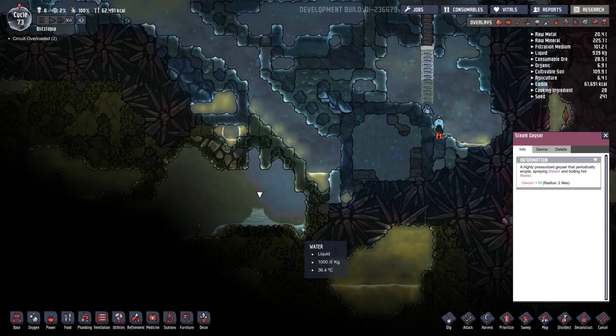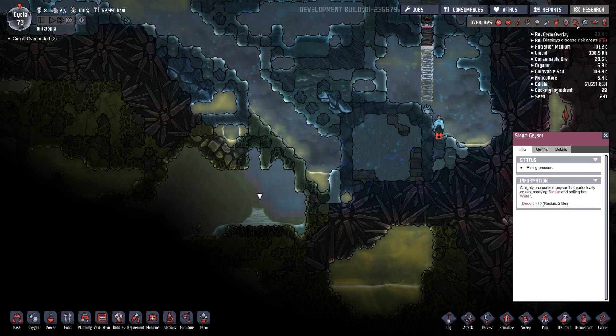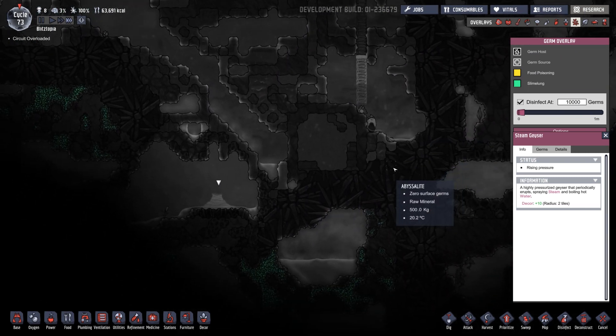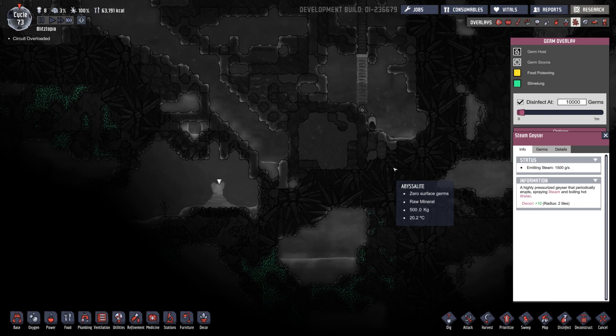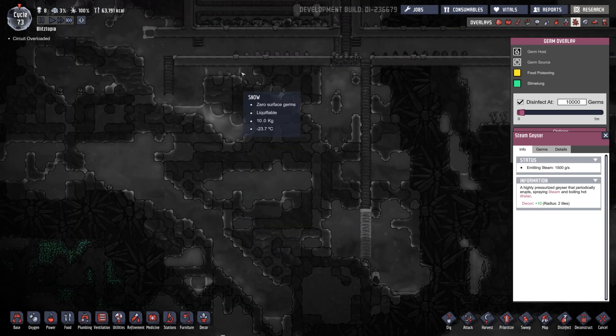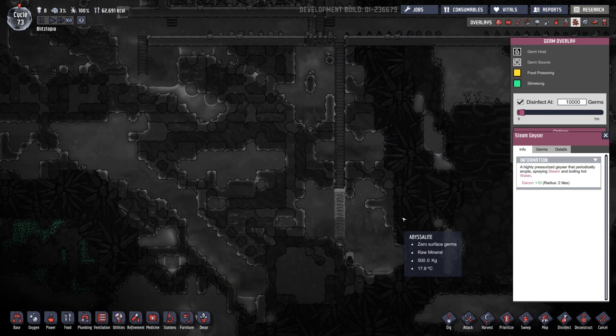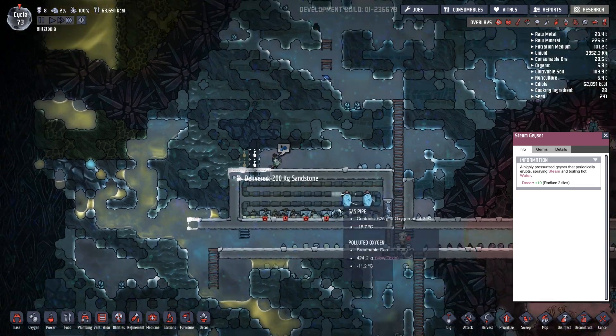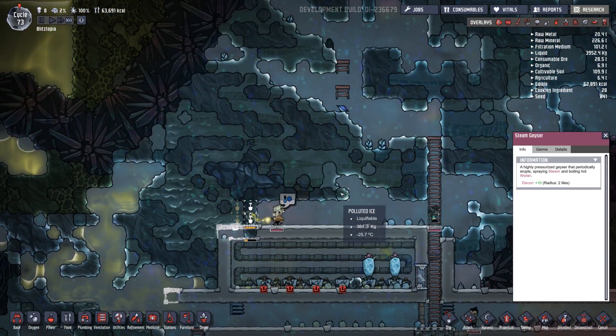So steam — that's water. Is it germy? It doesn't appear to be germy. We could tap into that and get unlimited water! That is amazing. We could make a big system in here to keep it cold. I like it. So we got a steam geyser!